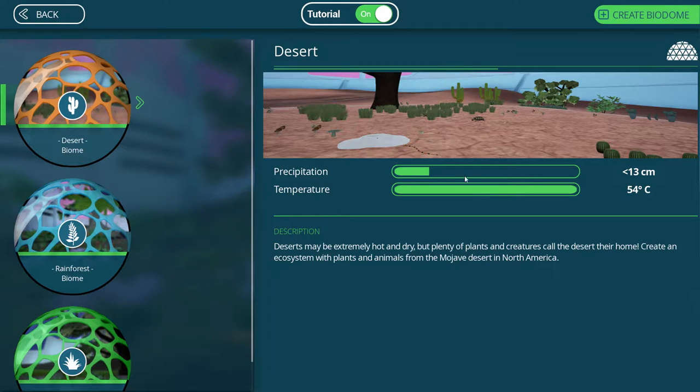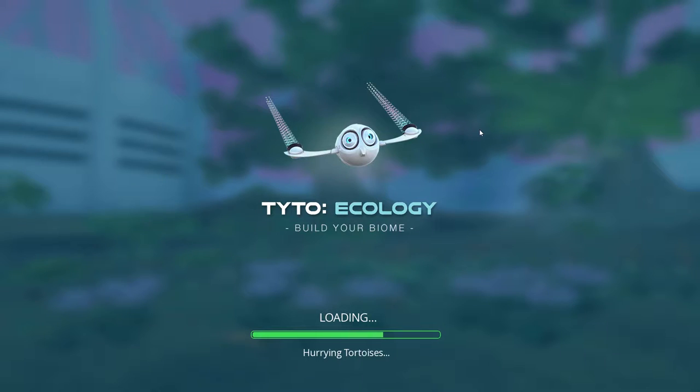You can see from the little stats that it has, 54 degrees Celsius in the desert - holy cow - compared to I think it was 33 or 34 in the rainforest. A lot less precipitation, but of course there's still plenty of plants and animals that call the desert their home. So let's go ahead and click off the tutorial because we are not going to need it, and we will start right away here.